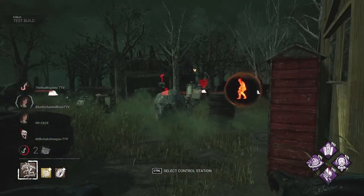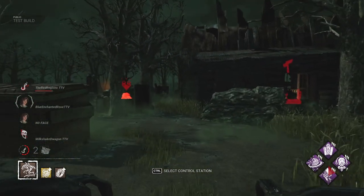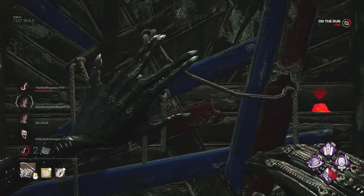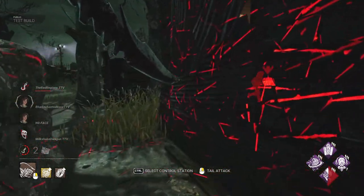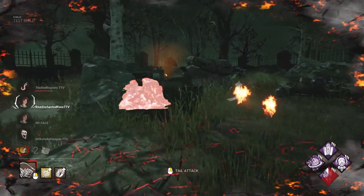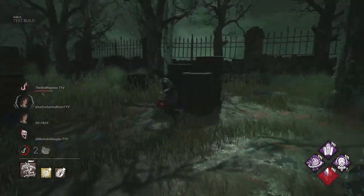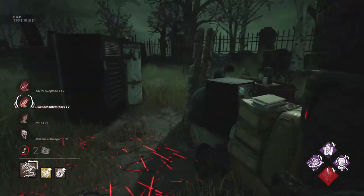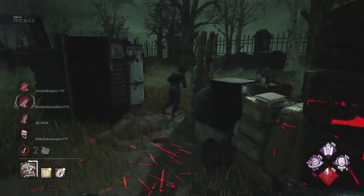Let's get some Ultimate Weapon value. So that means she's in our terror radius, and another girl right there — so we know where everyone is. That girl is right there. She might have Object, that's probably what she has. One person is on the hook. The only thing I would say that benefits them is that it did get me out of runner mode, so I don't have my tail. She's going to throw that — that was obvious.